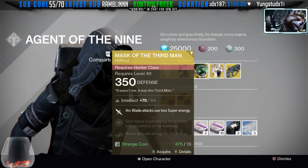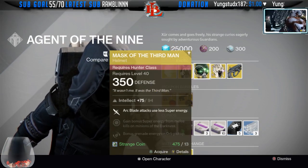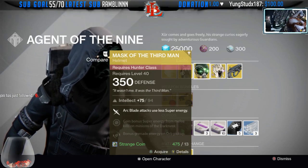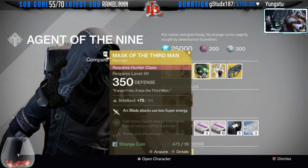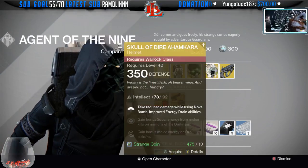Next up, the Mask of the Third Man comes with an Intellect of 94 — by the way, this one has Intellect 84 and 77. The Mask of the Third Man, I mean, it's not that bad, but it's just gone obsolete. There are so many other good helmets for the Titan class. It's one of the best-looking ones — it reminds me a lot of Splinter Cell — but if you're just collecting, pick this one up. If not, you can probably skip it.